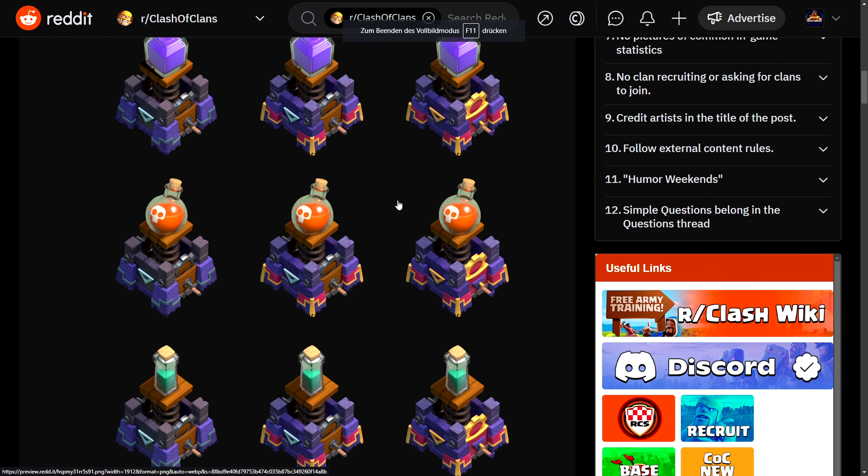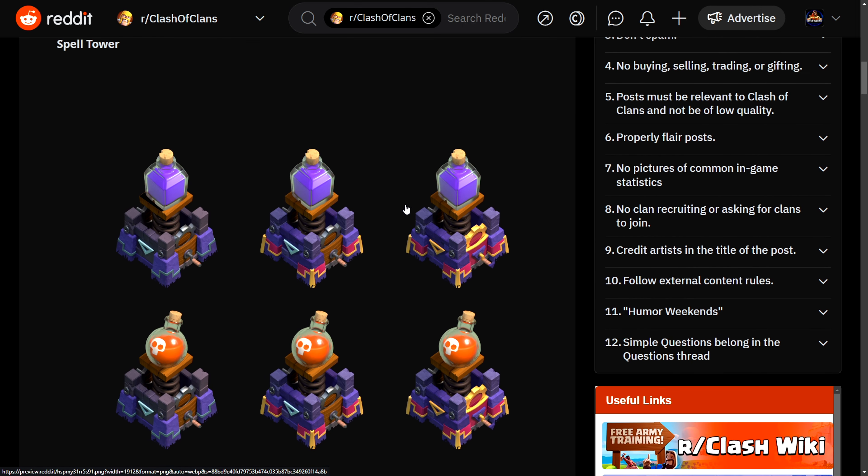We also have the official artwork here. It seems like they only have three levels. You can either choose to have a Rage spell, a Poison spell, or an Invisibility spell — and you get two of those Spell Towers. That means you could have one Spell Tower that rages your Town Hall with a Scattershot, maybe even a Multi Inferno Tower. And then you also have a Monolith inside, plus the second Spell Tower that makes everything invisible so troops cannot attack it.